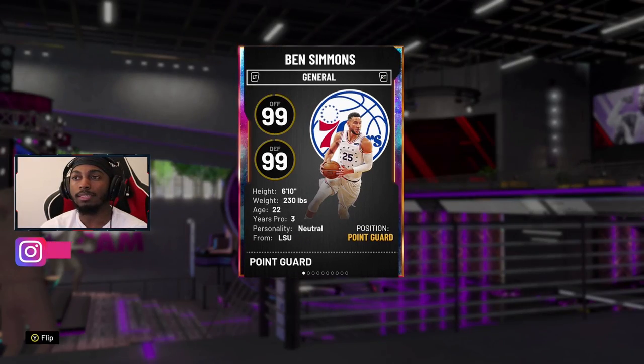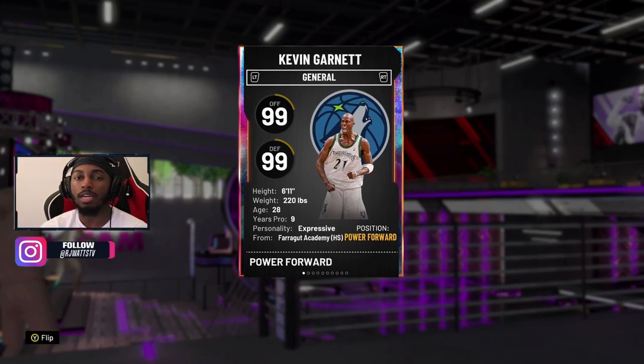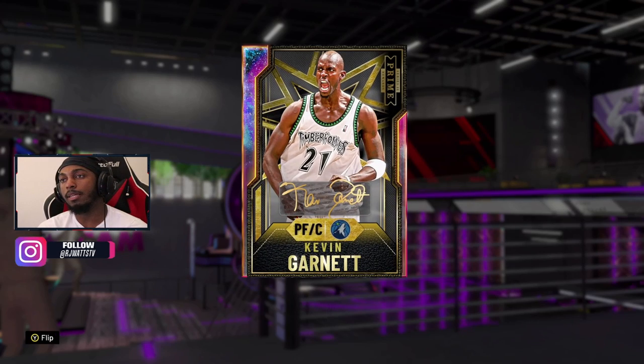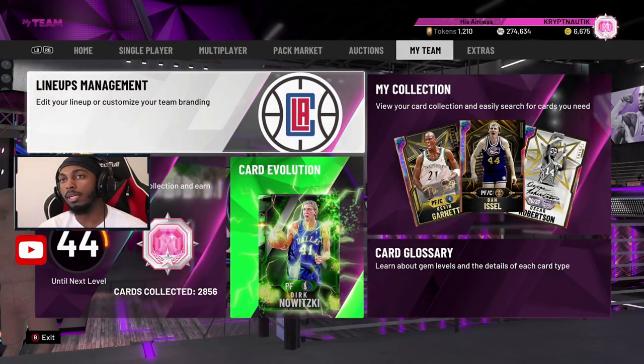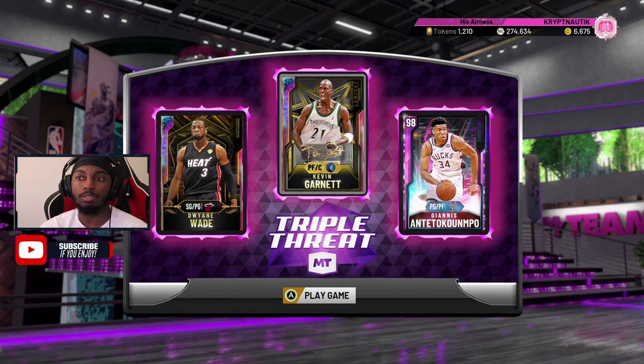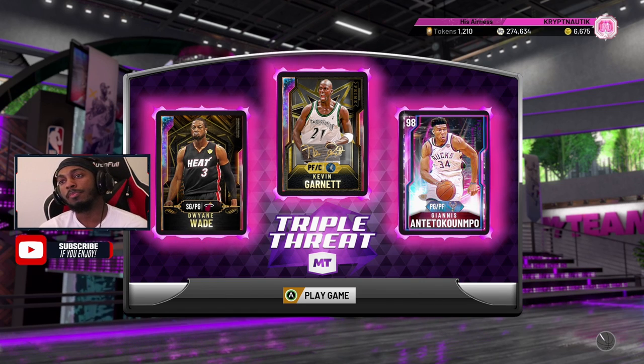You can compare him to Ben Simmons, but Ben Simmons is a footer at 6'10" — KG is 6'11", so they're very close. You can damn near run KG like a point guard, bringing the ball up the court. We're gonna get some Triple Threat action in with KG because you guys want to see gameplay.